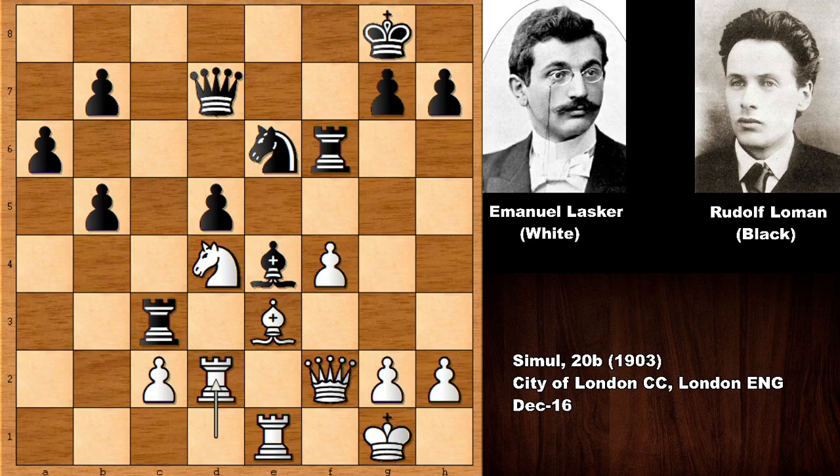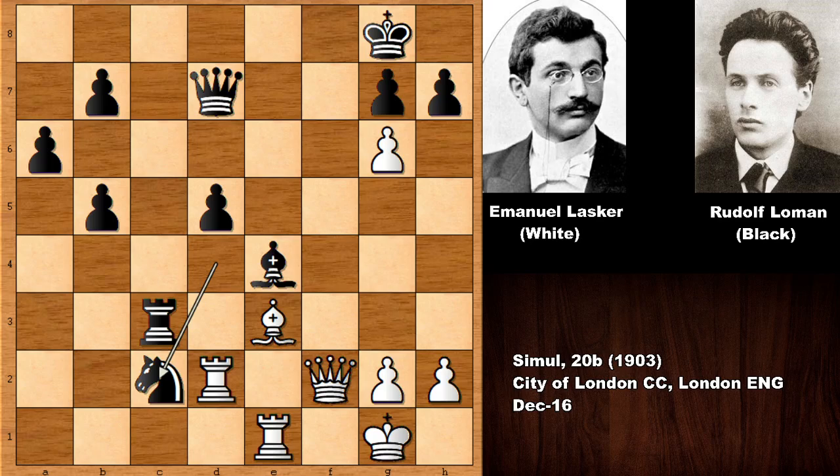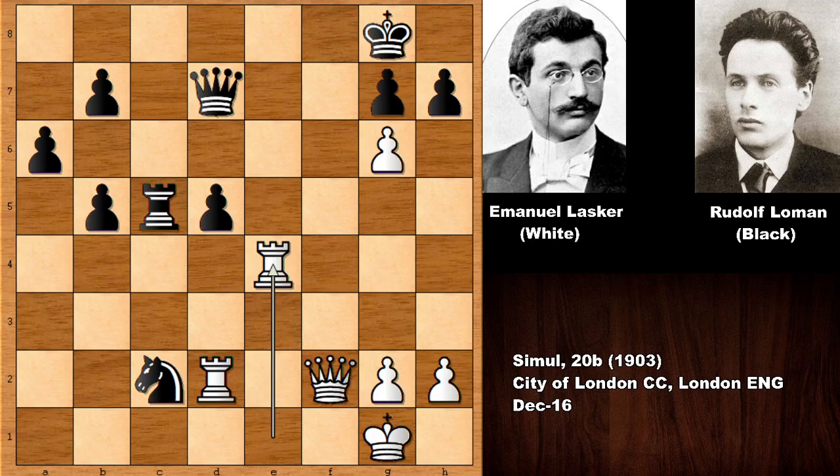After rook takes g2, rook to c4 — this is actually winning for black because black has too many pawns. Rook takes is possible, queen takes, bishop takes, king takes, and black is two pawns up — this should be winning for black. It is very complicated, I admit. So after rook to g6 and f5 by Lasker, we have knight takes d4 — Lasker could have captured the pawn but didn't see the in-between move, so Lasker captured the rook.